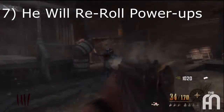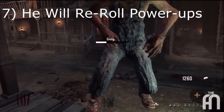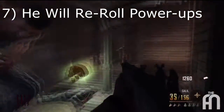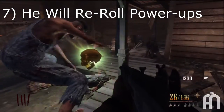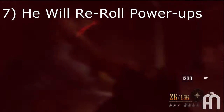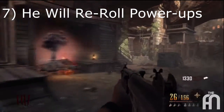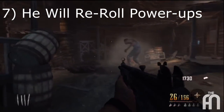The seventh thing he can do is re-roll power-ups, and I think this is really cool too. If you really need a max ammo for the Easter egg when you're trying to do the time bomb bit, you can get him to re-roll the power-up, and he will bring out a nuke, a max ammo, a double points, or a carpenter — out of whatever power-up you have.